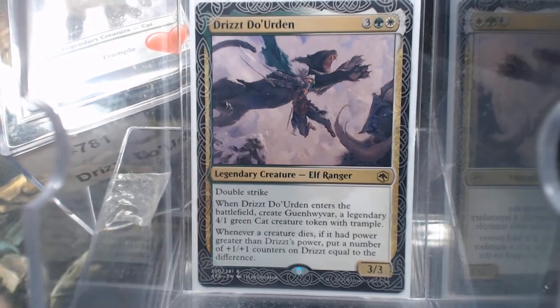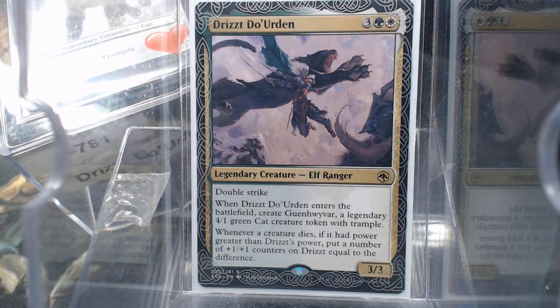Whenever a creature dies, if it had power greater than Drizzt's power, put a number of +1/+1 counters on Drizzt equal to the difference. So I sat down and thought about it — there's going to be a cap to that at some point where Drizzt is going to be the biggest creature on the board. So I wasn't exactly certain where to go with it.